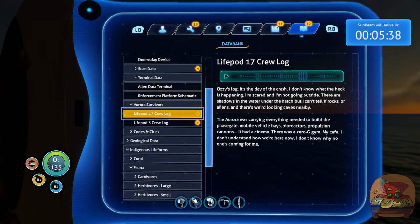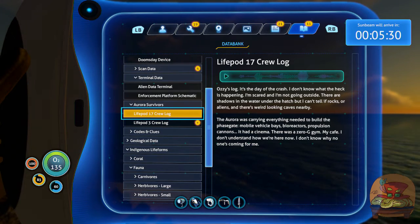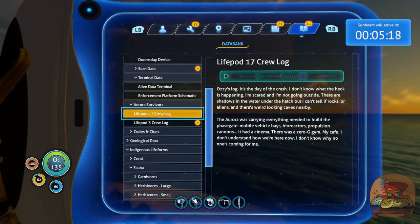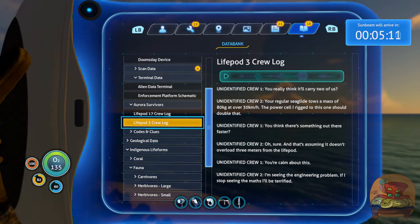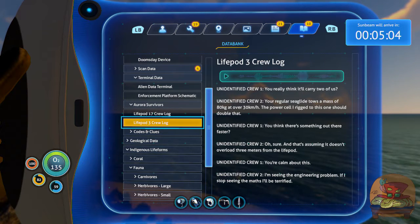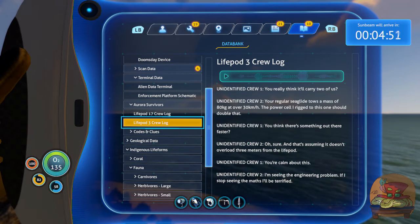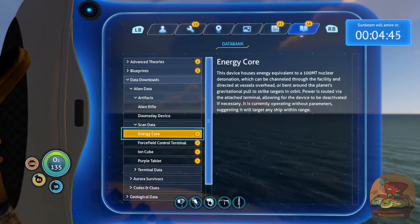Aurora survivors. Aussie's log - it's the day of the crash. I don't know what's happening, I'm scared, I'm not going outside. There are shadows in the water under the hatch, but I can't tell if it's rocks or aliens, and there's weird looking caves nearby. The Aurora's carrying everything needed to build the phase gate - mobile vehicle bays, bioreactors, propulsion cannons. There was a zero-g gym, a cinema, a cafe. Unidentified crew members discussing a modified sea glide with doubled power. How are we the survivors? We're not very good.